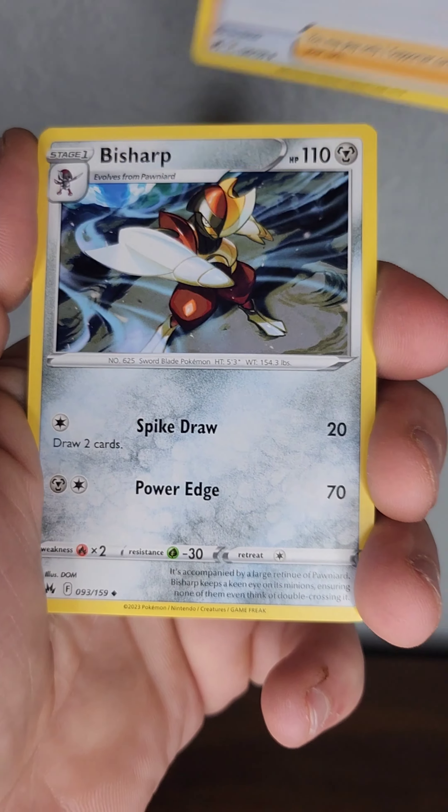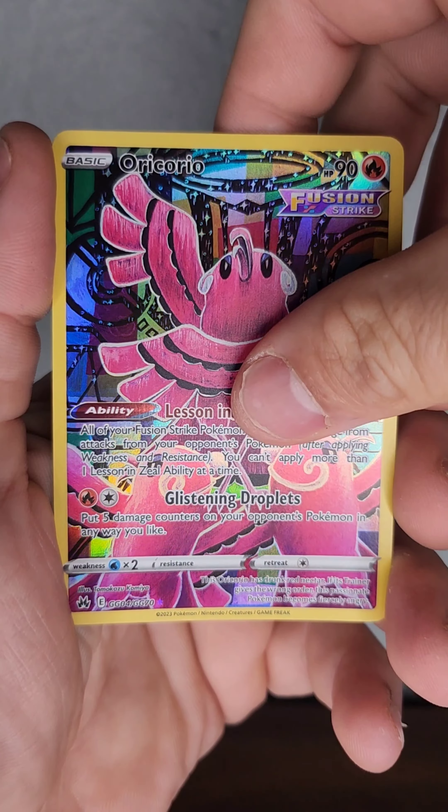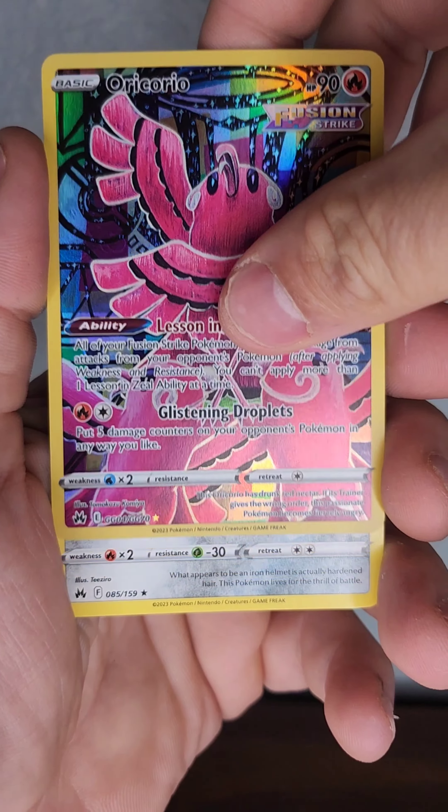This is way harder to do through a camera lens, gotta say. Another dark energy, Energy Switch, Croagunk, Ultra Ball, Poké Ball, Corsola, Oddish, Cricketot — oh, another Oricorio, that's dope! Pulled one from an earlier pack already. And — Galarian Perserker — still dope though, got the full art.